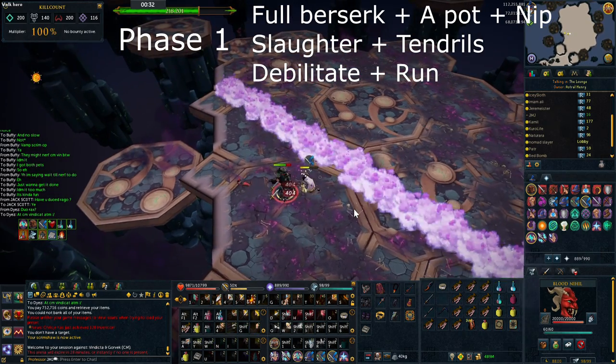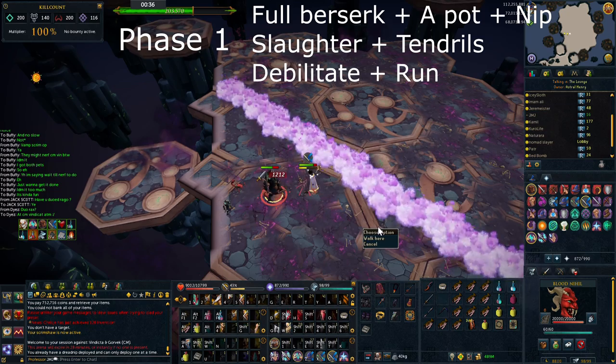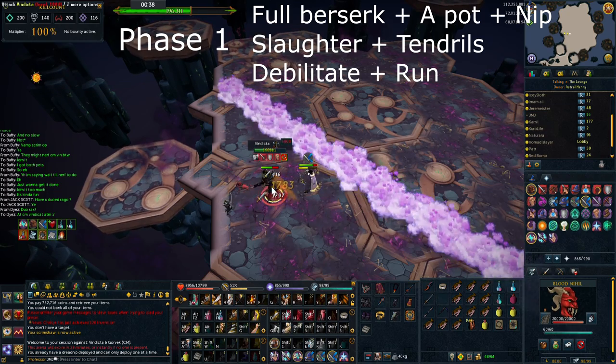After this, do all your bleeds including slaughter and tendrils as well as then using a second set of thresholds. You can also debilitate as well, which I find helps.